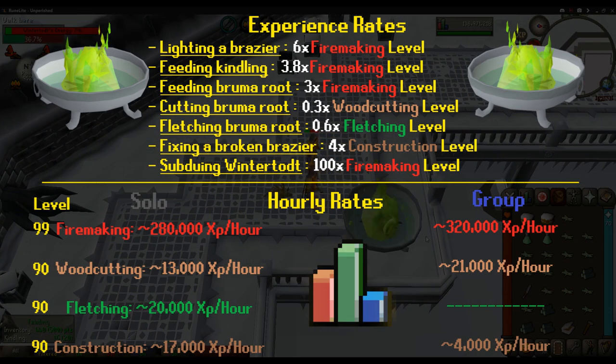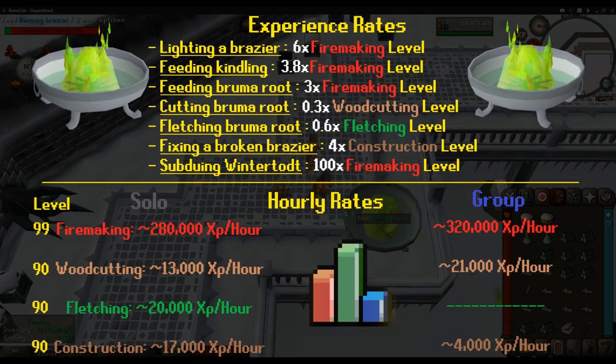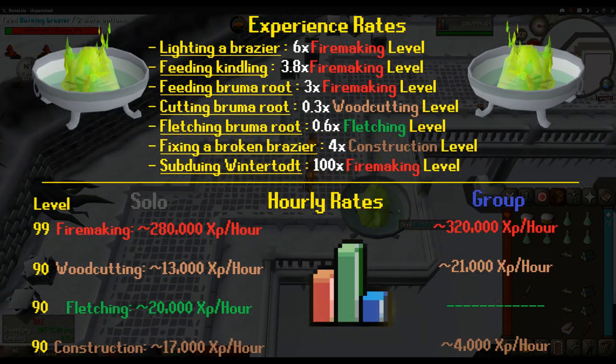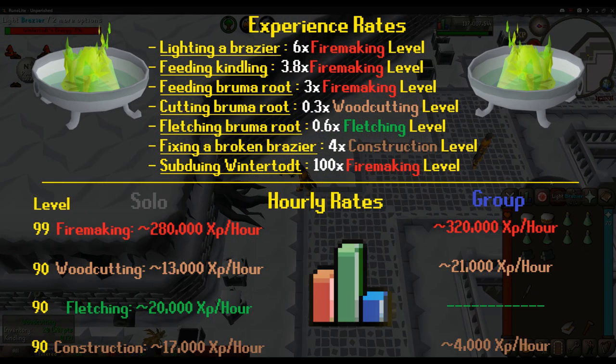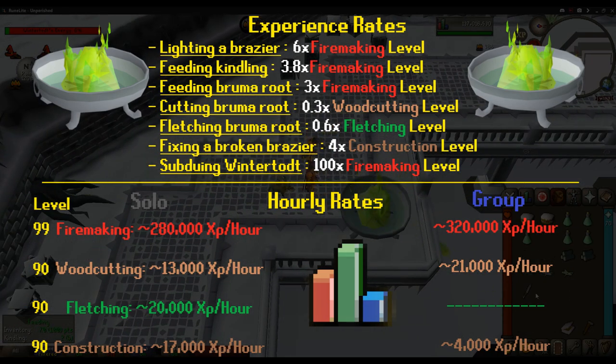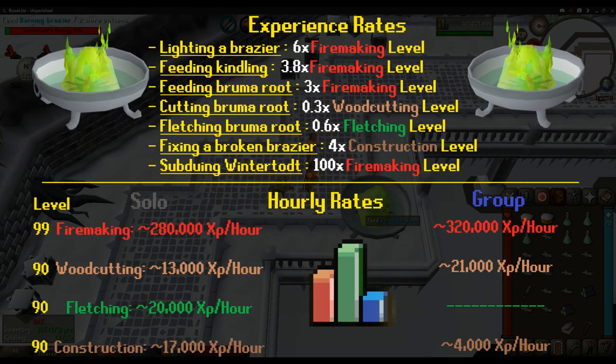On a different account, I did Wintertodt almost immediately, with only training construction to level 10 before starting. By level 99, I managed to achieve 66 woodcutting, 68 fletching, and 67 construction. If you're more concerned about efficiency, consider this: construction is one of the most important skills for convenience. Leveling construction in tandem with firemaking will allow you to take advantage of that convenience earlier, without spending time collecting resources or spending a small fortune to get there. This is the more efficient option, especially for Ironmen and other restricted account builds.